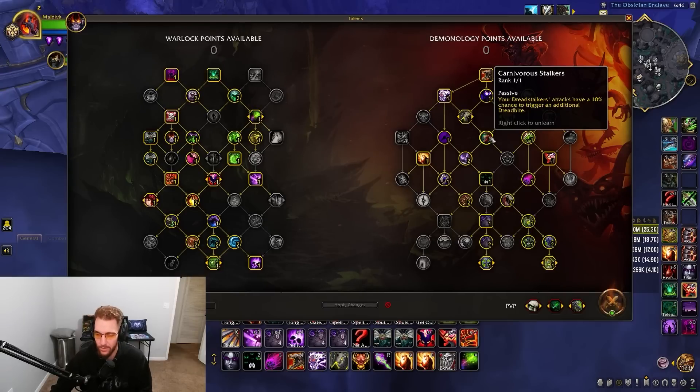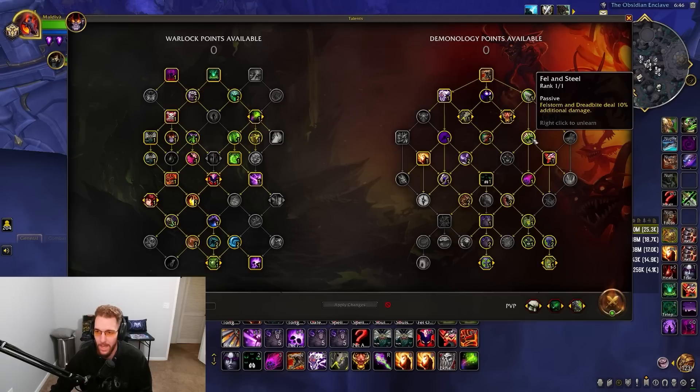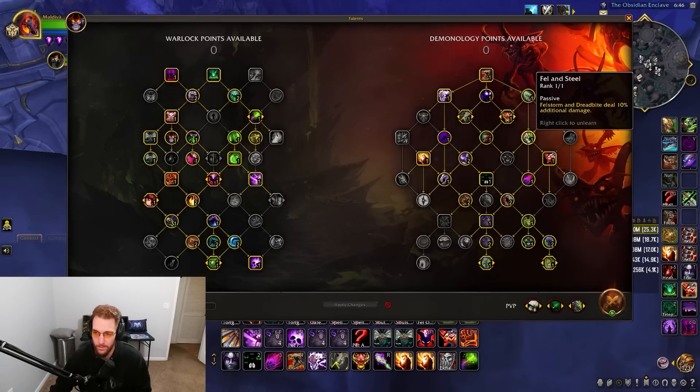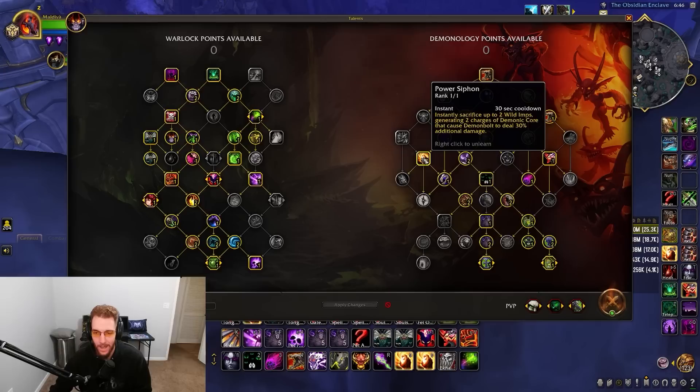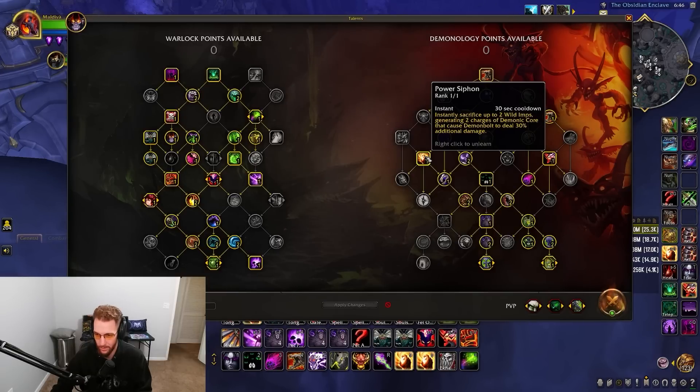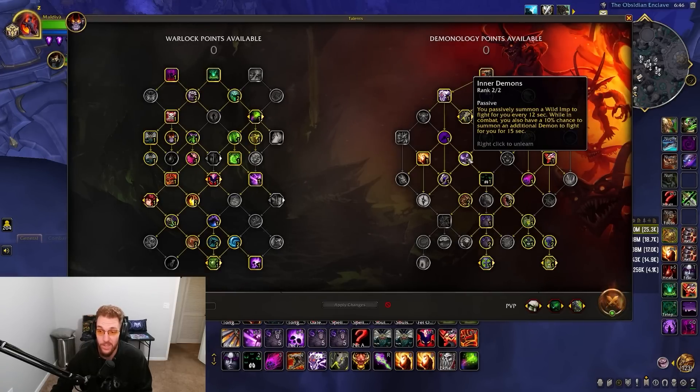Fell and Steel makes Fell Storm and Dread Bite deal 10% additional damage — buffing both the bite and bladestorm. Power Siphon is something I love with this build; I can get my opener instantly and get the Tyrant out right away. Whenever I need shards I sacrifice imps, get two Demonic Core charges, and have easy shard access without casting Shadow Bolts. Enter Demons passively summons a Wild Imp every 12 seconds.